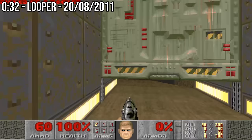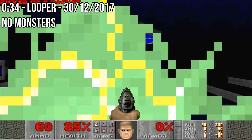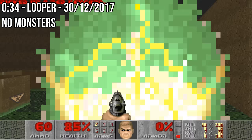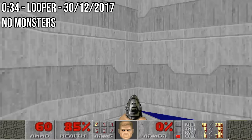For all intents and purposes, this run is as good as it's going to get with currently known strategies. Eight years later, this is still where the record remains, and it doesn't seem like this will be challenged anytime soon. In December of 2017, Looper came back and confirmed his mastery of the level by achieving a run of 34 seconds in the No Monsters category without using the final jump — a crazy feat that Looper suggests may be his greatest run of all time.